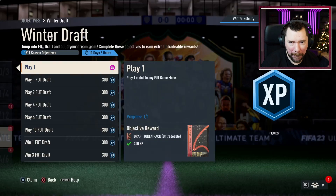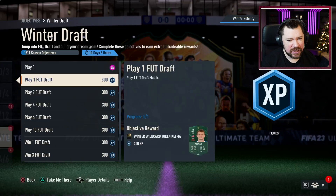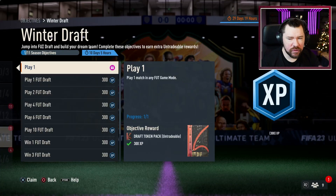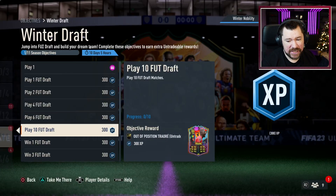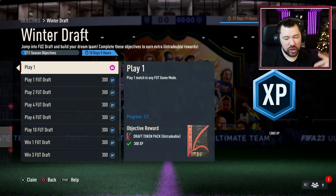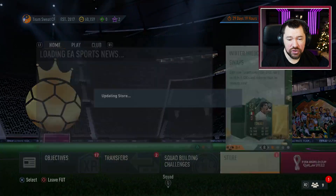What's up guys, the Panthers here and welcome back to another episode of the Draft to Glory. We left the Draft to Glory account because it got too easy and we didn't have a connection to it. But EA released the Winter Draft and this is amazing. For playing one game in FIFA you get a draft token pack, then play two, four, six, and ten drafts for more rewards, and win one, three, five, ten, and twenty for more rewards. Today we're going to start with the free draft token.